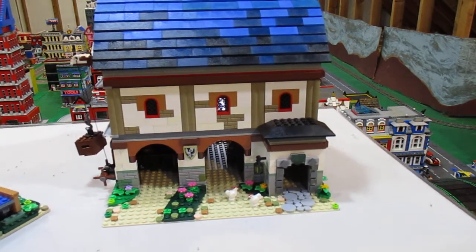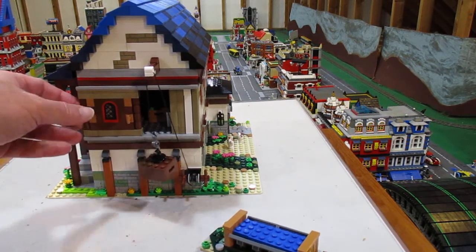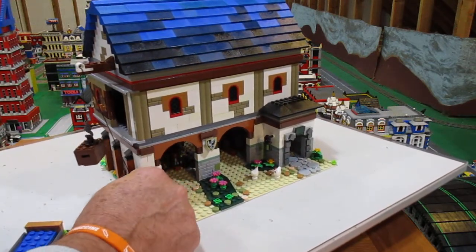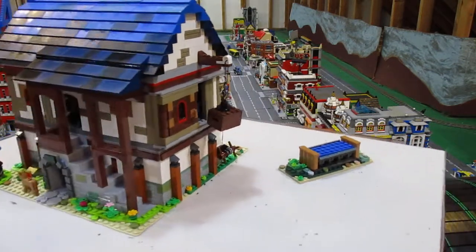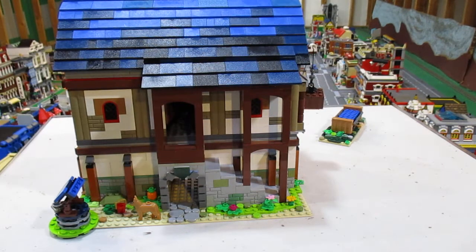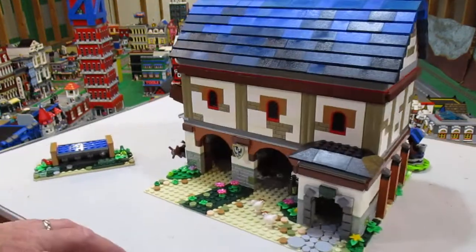It's got a winch here to carry things up. There's a door and an open loft area where you can put things into the upper area — you can close and open this door to load things in, using this little winch right here. On the other side, this door is exactly like the door in the blacksmith shop, the stairway looks very similar to the one in the blacksmith shop, and this well is very much like the well in the blacksmith shop.